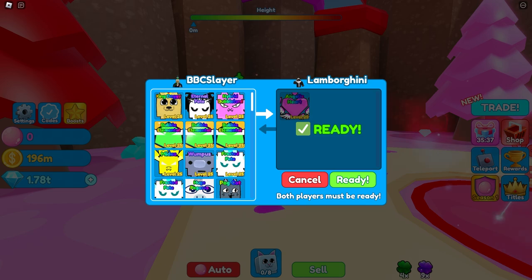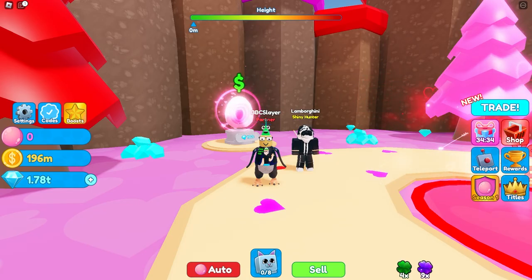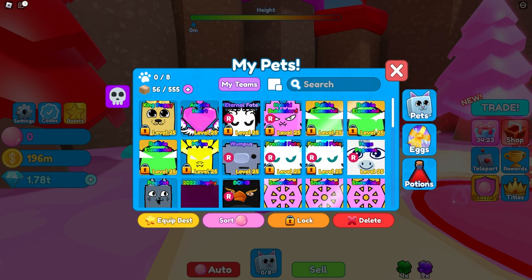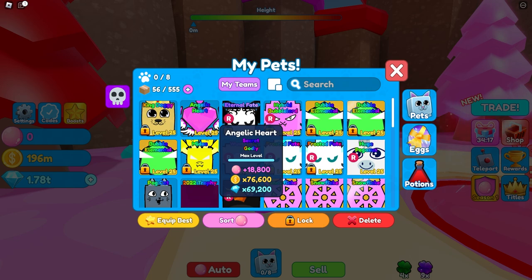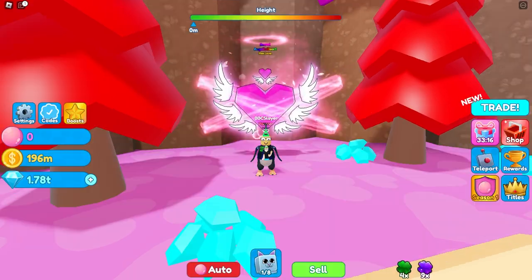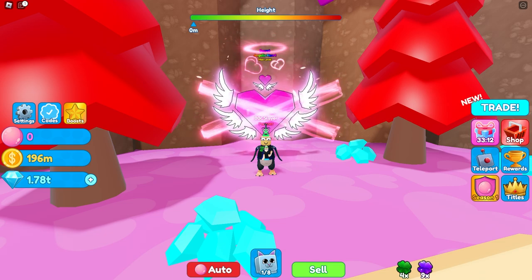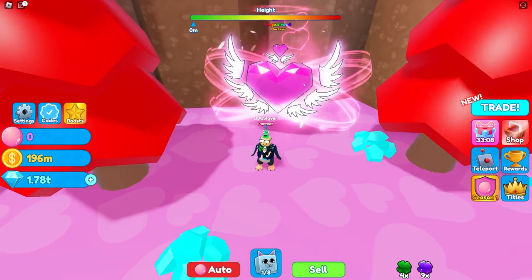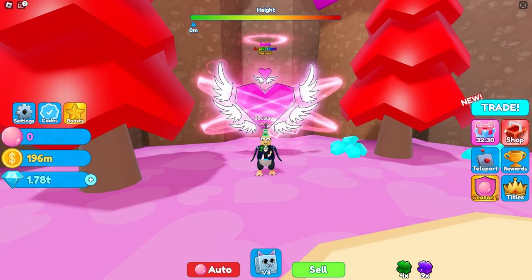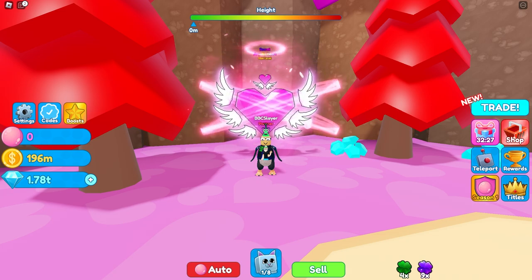Holy smokes guys, it's called the Angelic Heart! We have the pet and Lambo even maxed it out to level 25 for us. Let's check the stats — holy: 18,000 bubbles, 76,000 coins, and 69,000 gems. Look how beautiful the effects are on this pet, it looks absolutely amazing. This pet is only a one-in-four-million chance, so it's not even that hard to get — just hatch, hatch, hatch, hatch.